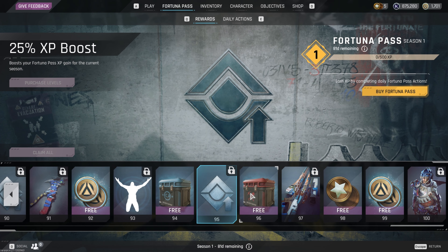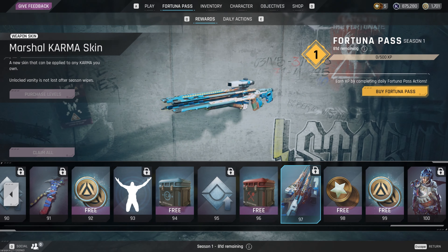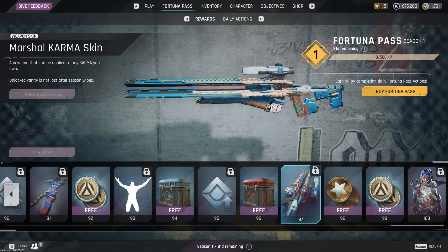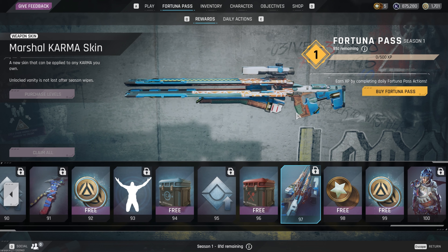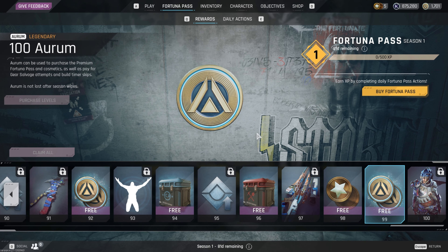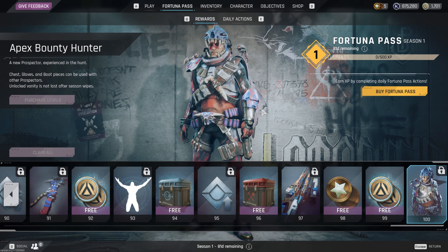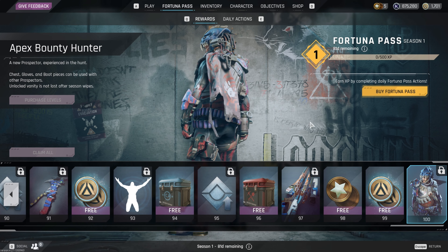XP boost, another crate with some uncommons and some epic loot. Finally, the Marshall skin for the Karma — which I don't believe a lot of people have unlocked yet, so something to look forward to. More tokens, more Aurum, and finally at tier 100 you unlock the Apex Bounty Hunter skin. I'll say it looks pretty cool — I'd rock it.